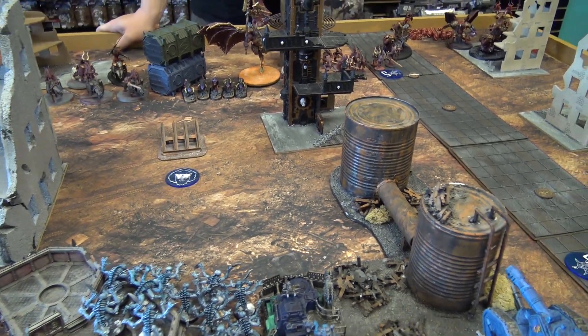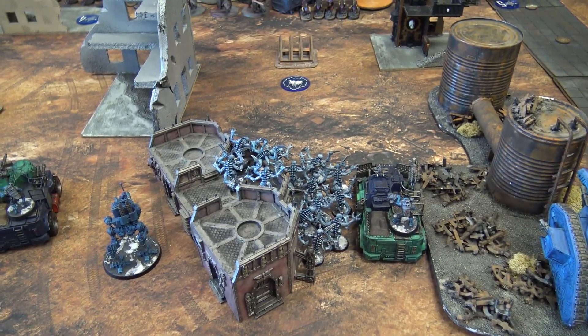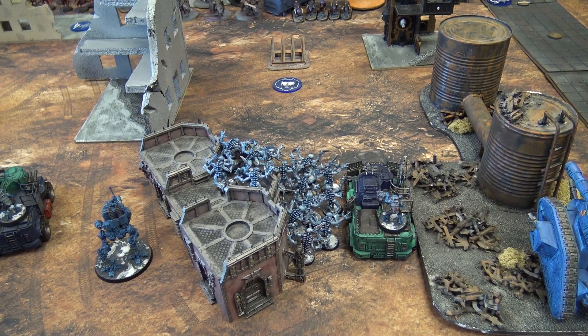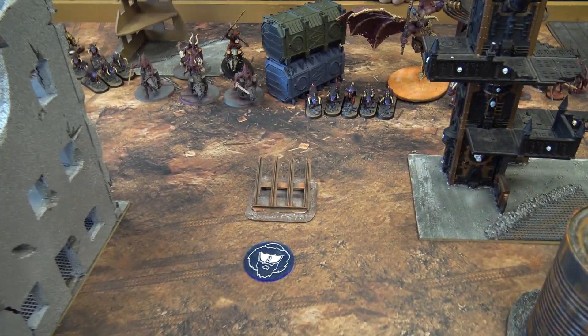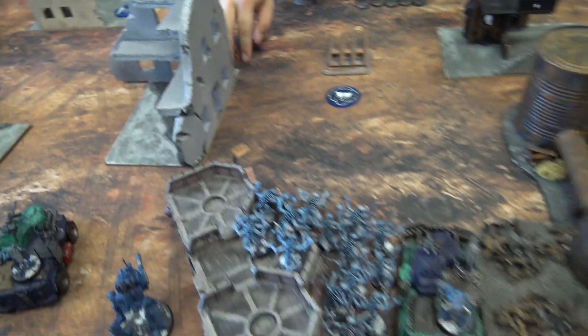For deployment, the Genestealer Cult has the six-man acolyte squad in a building, the Goliath Truck with the ten-man acolytes inside, one Armored Sentinel, the 14 Purestrains in the front building, the Rockgrinder with the five-man heavy rock saw squad inside, the Leman Russ, and a second sentinel. In deep strike reserve: the Abominant, two Aberrant squads, the Primus, and the Magus. The Khorne Daemons have two Skull Cannons, the Daemon Prince, a third Skull Cannon, two 11-man Bloodletter squads, Karanak, the Bloodthirster, Flesh Hounds, Bloodcrushers, and the Skullmaster. GSC goes first — opponent fails to seize.